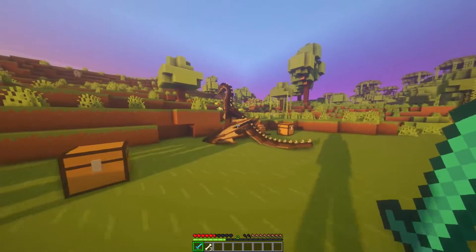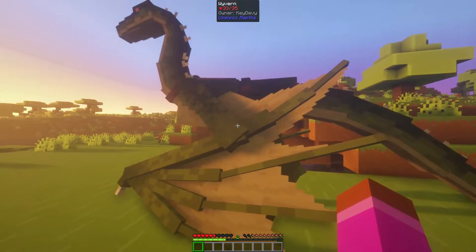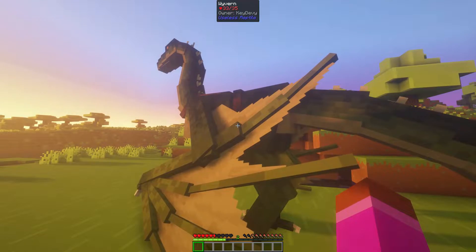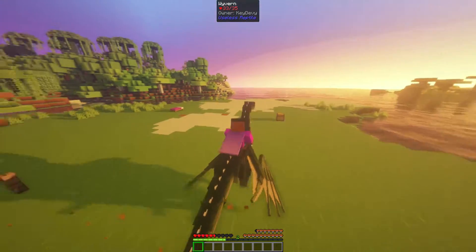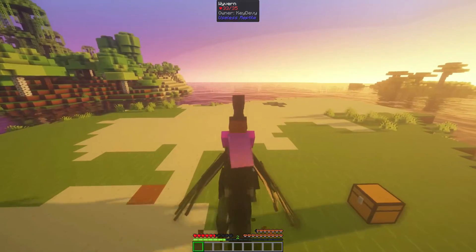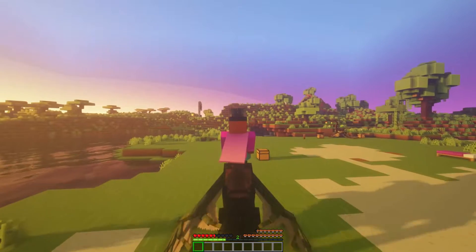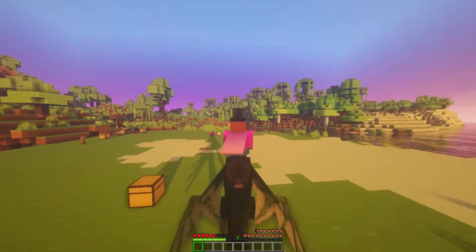I already have a saddle equipped, so all you need to do is right-click with the saddle to put it on the wyvern. Right-click and you're actually riding on the wyvern — you can steer it in many directions. Walking forward just makes it walk forward. It's kind of glitchy and still a work in progress, but it looks pretty cool.